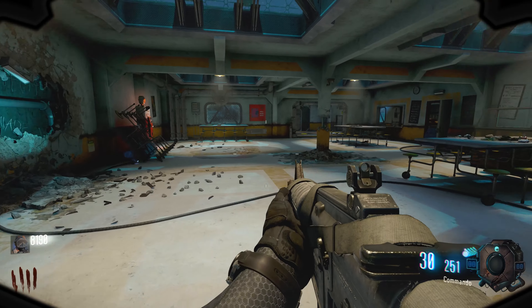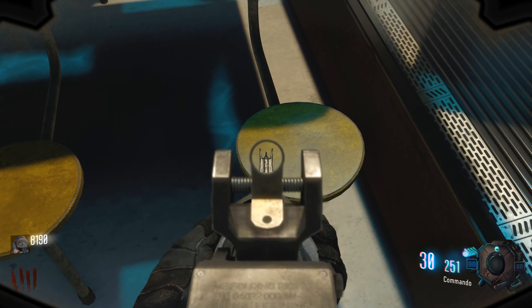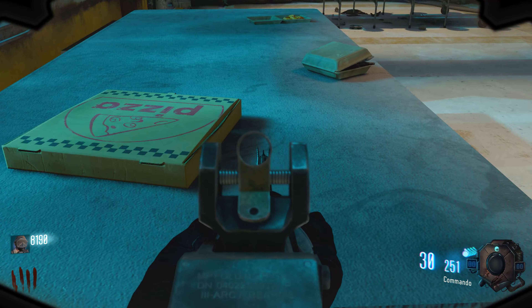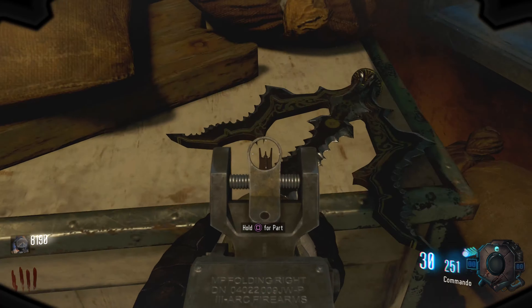Then head through this room where the gun is on the wall and into the next room. You can find the part either here on this stool, or over by the jug machine on the table next to this pizza box, or finally if you come around the back here, on this little box.